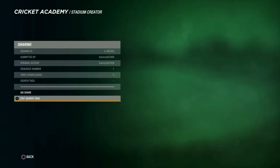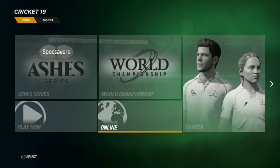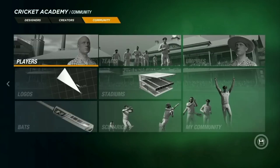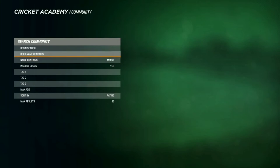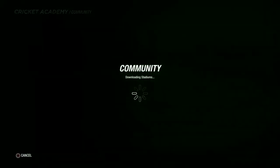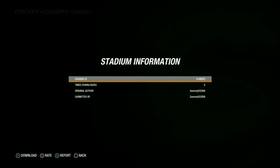I'll tell you how you can download it. You can see my code is Sammy 908. Go to the home page, then go to Mods in Cricket Academy, go to Stadiums, and in the name search write 'Natera' and in username write 'sammy92008'. You can see I still get comments asking what my ID is, so there it is. Here's the one we just shared — you can download it and tell me if you like it.